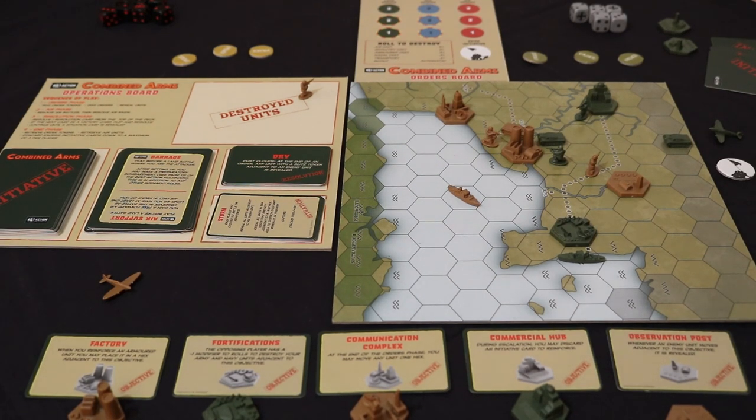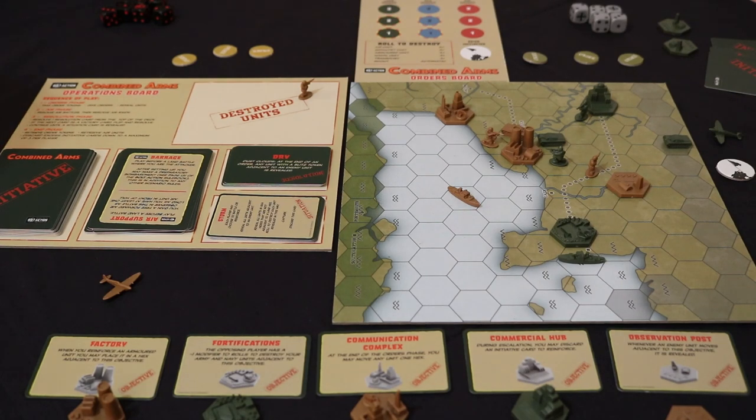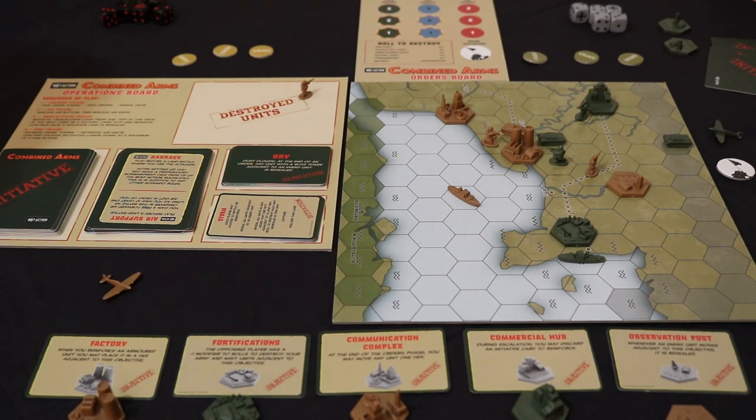We've got dry conditions to deal with first. Any special rules? Dry — dust clouds. At the end of an order, any unit with a blitz token adjacent to an enemy unit is revealed. So if you've got hidden concealment and you're blitzing, you would have been revealed anyway, but you have to reveal it immediately opposed to waiting for that step. Kind of pointless in this instance.